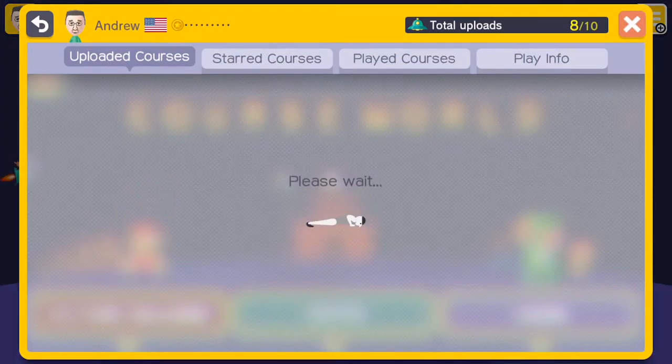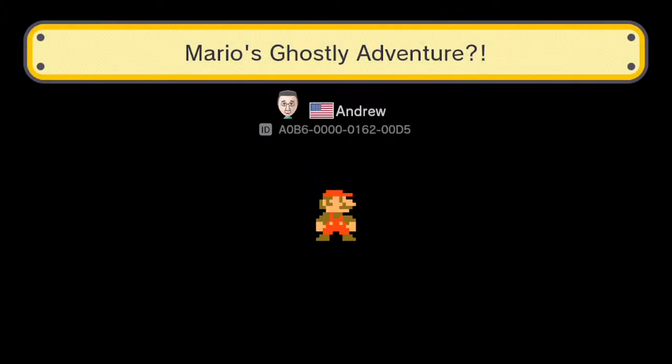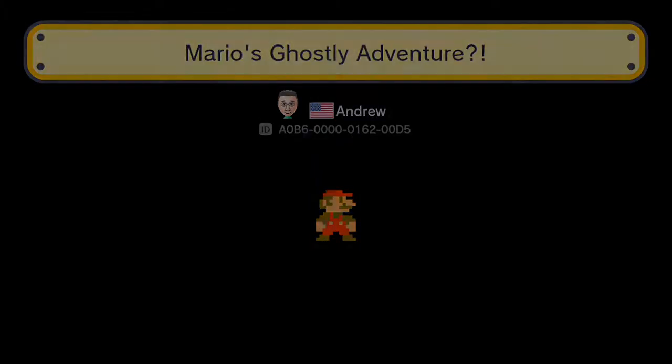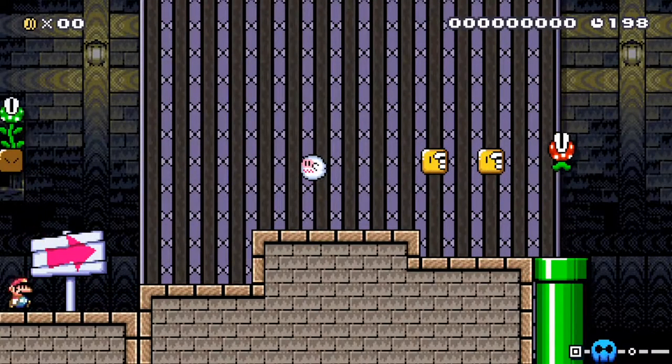Alright, I'll press minus. Mario's Ghost of the Adventure? And there's the course ID — copy that down. Alright, so we have two options here.